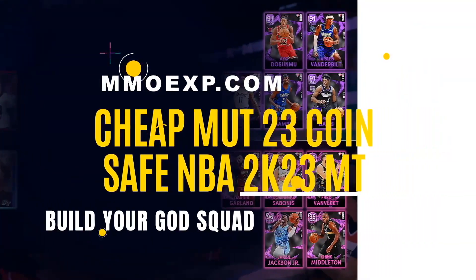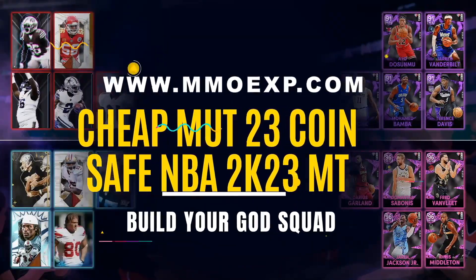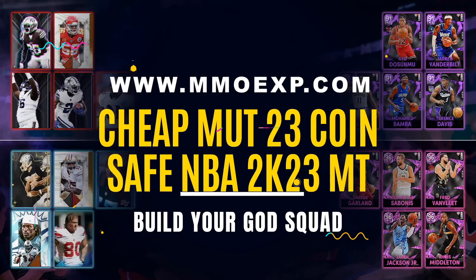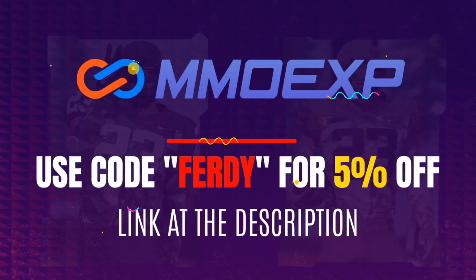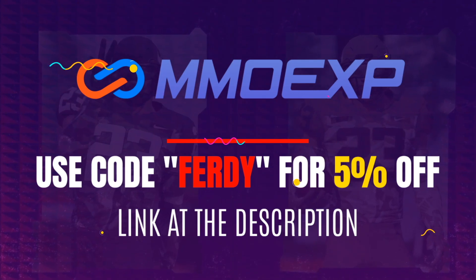Are you sick and tired of gambling your hard-earned money on Madden Ultimate Team packs? Look no further than my sponsor MMOEXP for the cheapest and most reliable Madden Ultimate Team coins on the market. Use code FERDI for 5% off — a link to their website is at the top of the description.